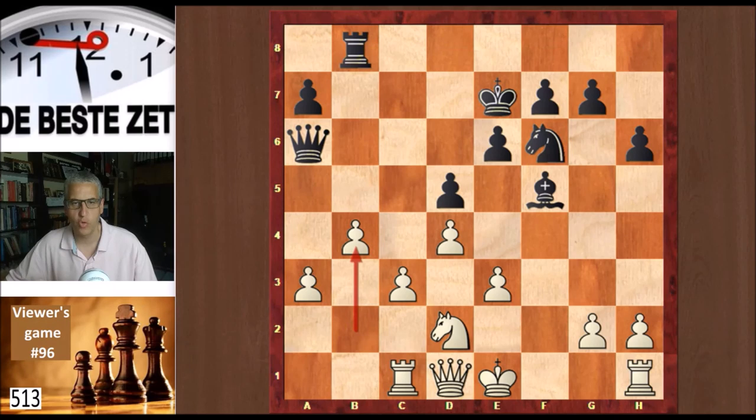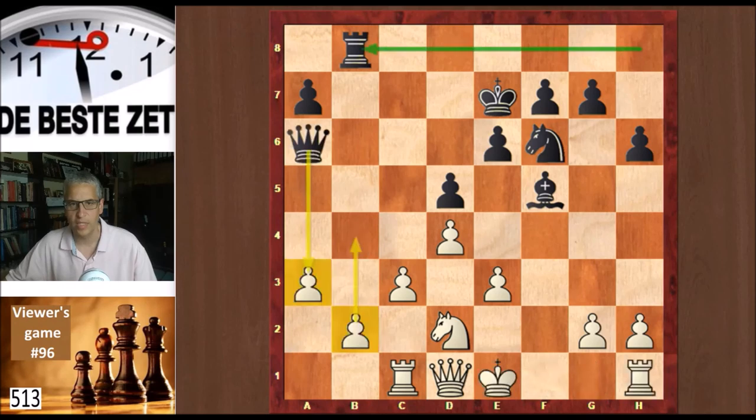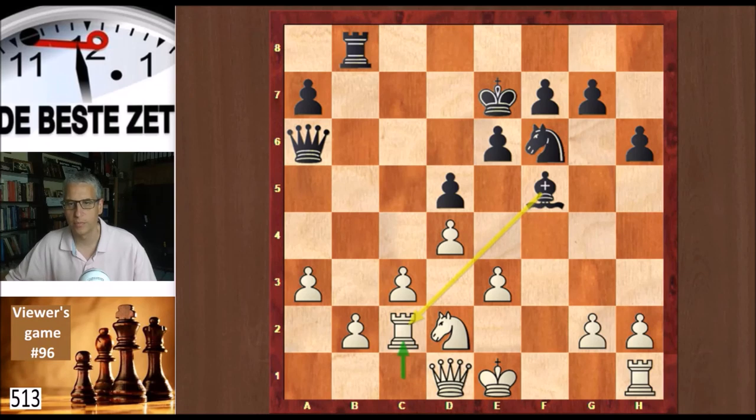b4 is the best move here — queen takes a3, and then you can castle. That's the best option for white. But as Evan already mentioned, he blundered on the 18th move. He played rook c2 in this position, and that square is just covered by the bishop. Bishop takes c2 is the strongest move here, but black played queen d3 instead, infiltrating white's position.